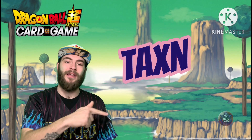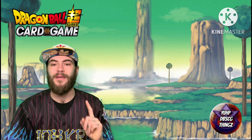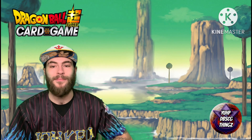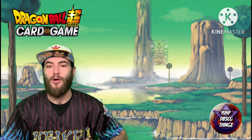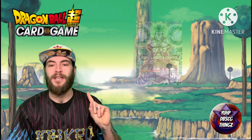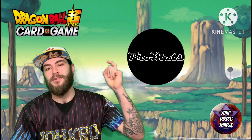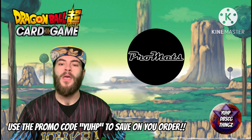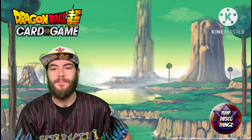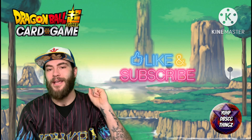What's up, Yuhp Gang, it's your boy Taxon and welcome back to Yuhp DBSCG Thingz. Today we're going over another very exciting deck profile — a deck I've seen prowling around my locals. This is Black Promo Broly. Before we get into it, check out Promats for custom mats and sleeves, and use promo code 'yuhp' to save on your order. If you enjoyed this list, like, comment, subscribe, and hit that bell.